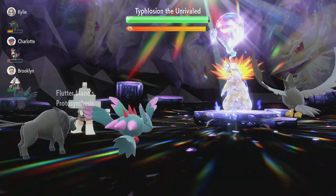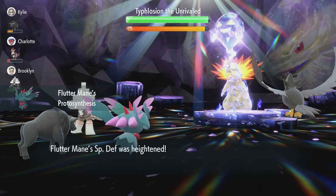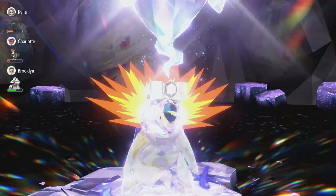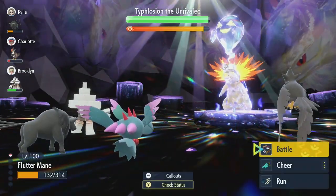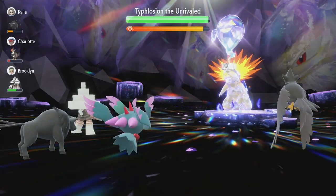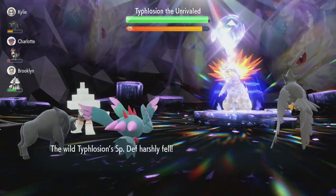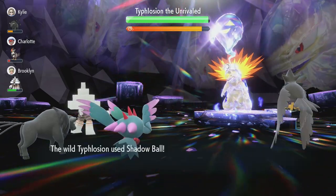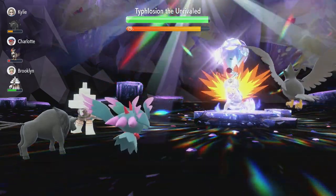On the second turn, Dyfloshion is going to use Sunny Day, which activates our Protosynthesis and gives us a boost on our Special Attack. We want to go for another Fake Tears since we do outspeed Dyfloshion — bringing it down to minus four Special Defense. With Shadow Ball, Dyfloshion is most likely going to take us out.